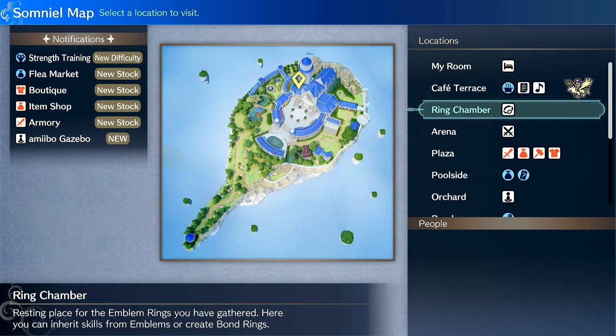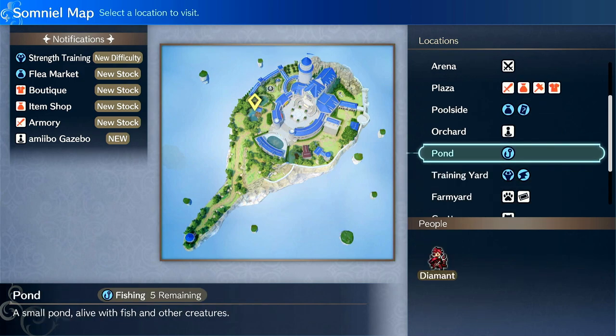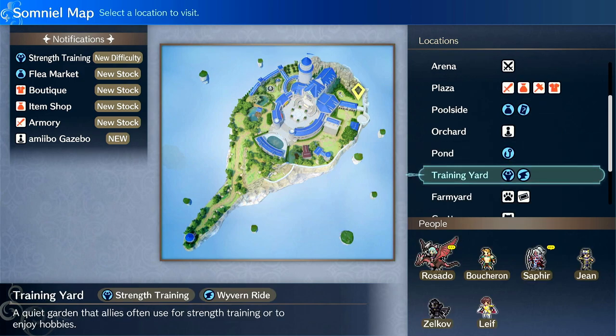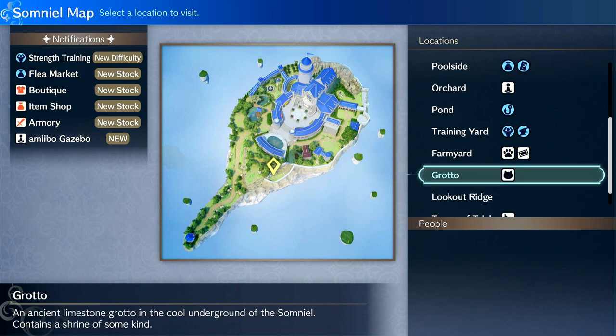The activities that produce bond fragments include fishing at the pond, doing the Wyvern Ride minigame, and petting and feeding Sommie once — it works once — giving you 100 per pet and 100 per feeding. You can feed and pet Sommie, and this is once per post-mission, so after a mission, regardless of if it is a skirmish, paralog, or mainline mission, all of these activities refresh and you can get rewards from them.